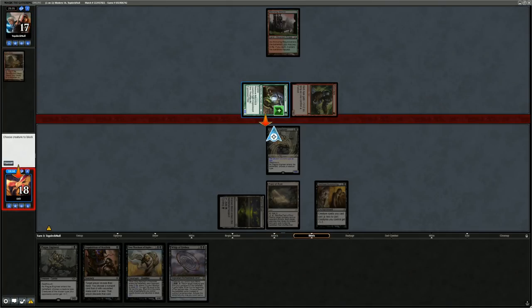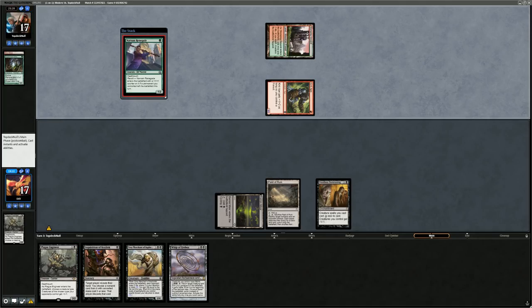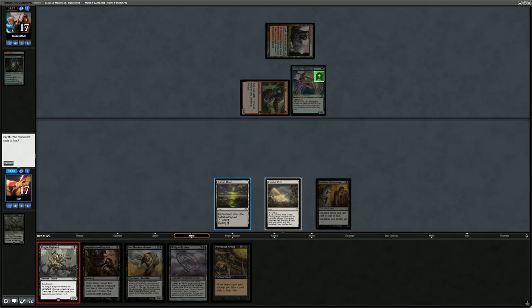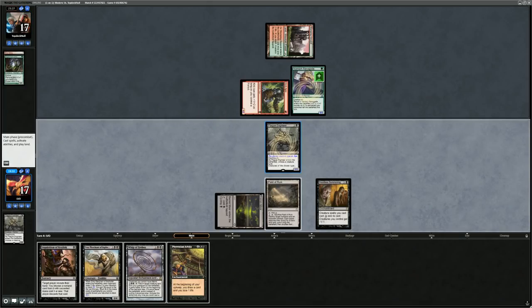Opponent attacks, we offer the trade, and we only take one damage — essentially using Plague Engineer as a one mana removal spell. Phyrexian Arena could be nice alongside Grey Merchant if we draw some lands. Going to Plague Engineer again naming Ape, since I'd rather trade off for the Renegade.